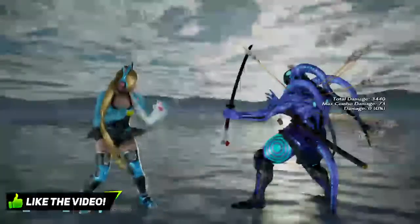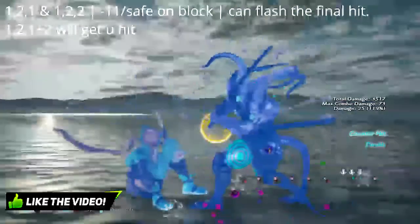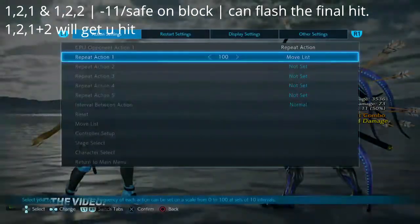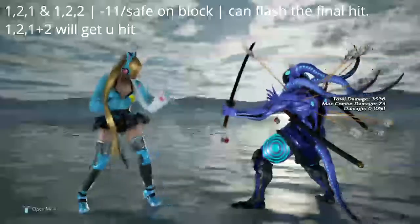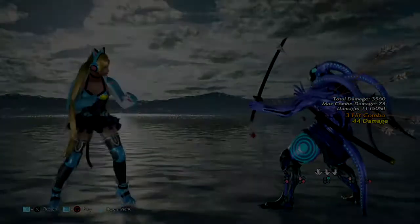We are now in our jab punishable section, starting off with the string 1,2,1 / 1,2,2 / and then 1,2,1+2. The 1,2,1 is negative 11; 1,2,2 is safe on block; and 1,2,1+2 ends with a double high. The first two strings you can flash in the middle of, but the third option will get you hit — though it's also only commonly used in combos. So if you see a 1,2 from Lucky Chloe and they go for that potential third option, you have a 66% chance of getting a flash punish.